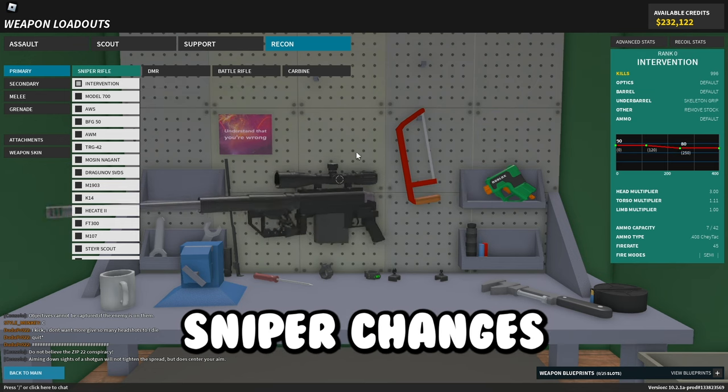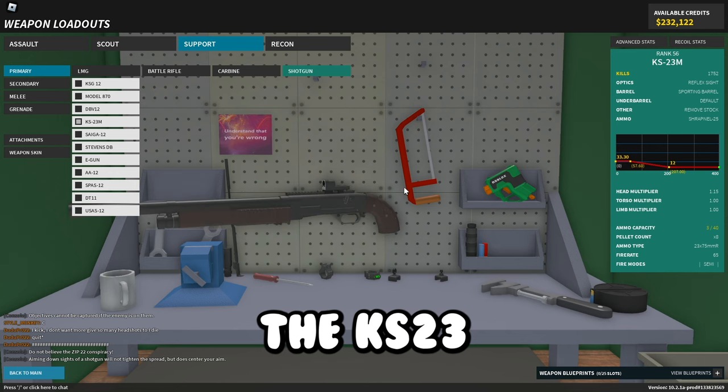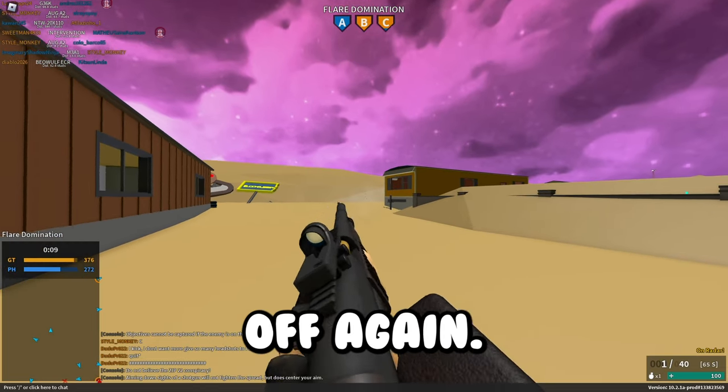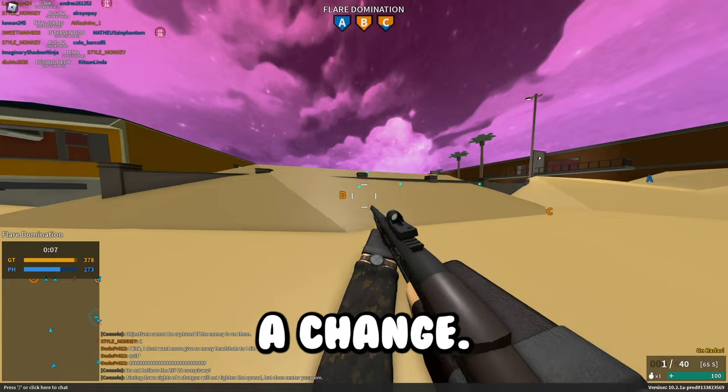There are actually zero sniper changes this update. The KS-23M got increased kick — as you can see, it's not that much of a change.